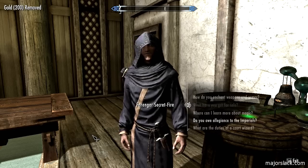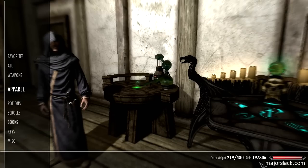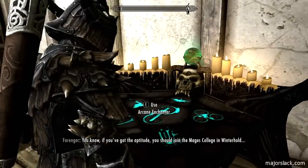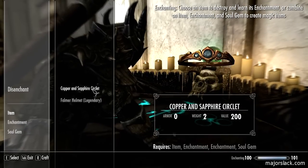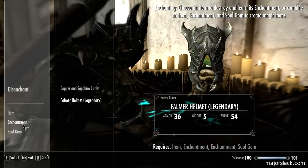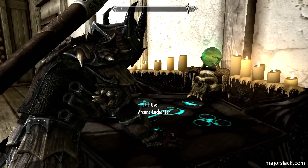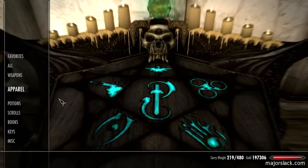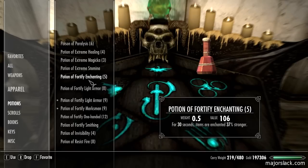I know I didn't bring any potions of fortify barter to make that cheaper, but hey, I've got 197 bazillion dollars so it doesn't matter. Now what are we going to enchant? Dry run here - I'm going to enchant both these items with archery and a secondary enchantment. Magic regen - but mostly I care about archery. Let's gobble down a potion of fortify enchanting.